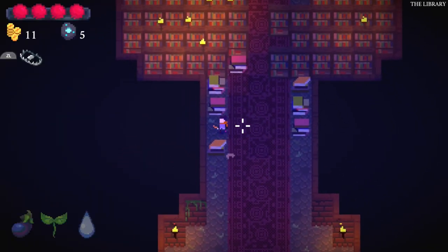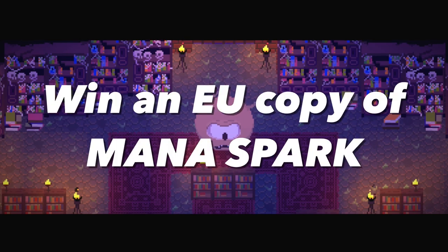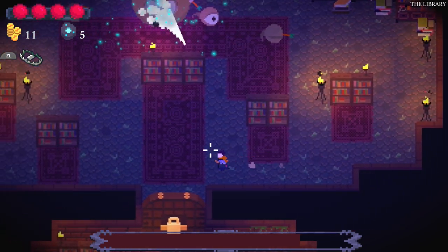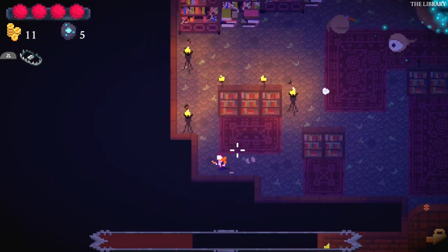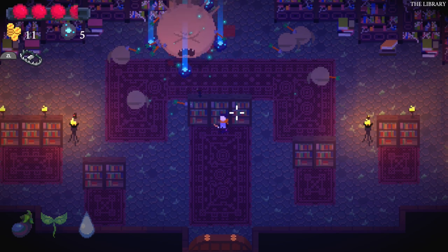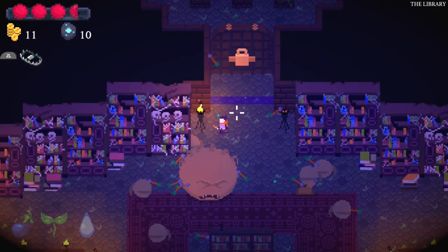So here we are in the library. I think this is the last room before the boss, so this may well be where our run ends. This is a good spot to mention — you can win a copy of this game. All you have to do is subscribe to the channel, like this video, and leave a comment below. Avoiding this massive laser bomb — that might be our first hit. And I guess we beat him.